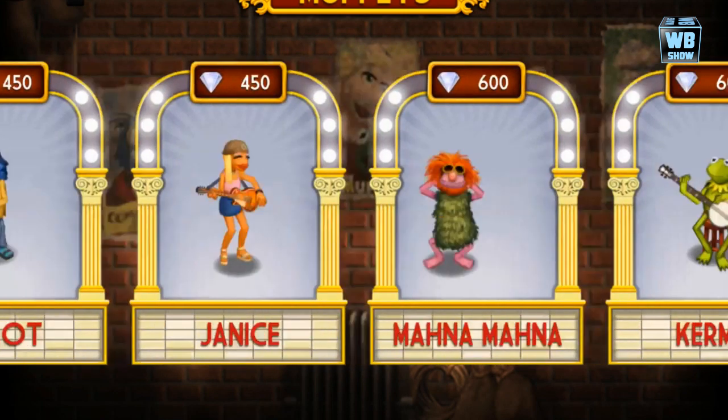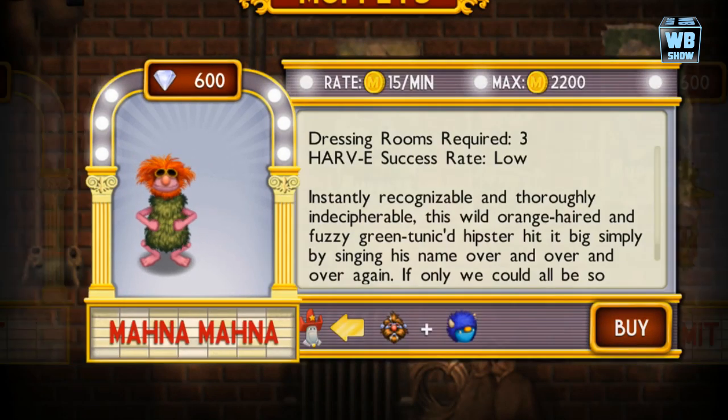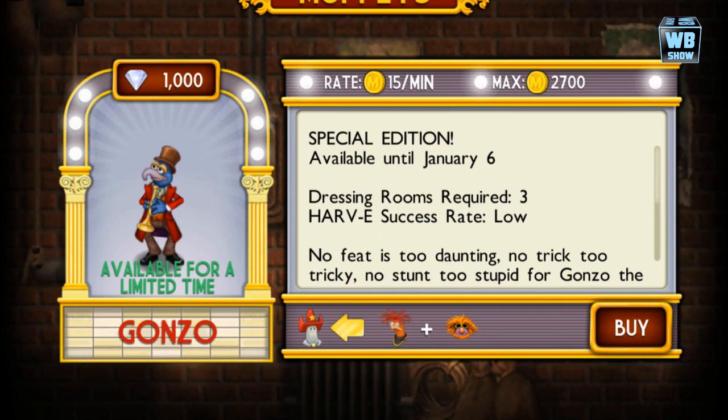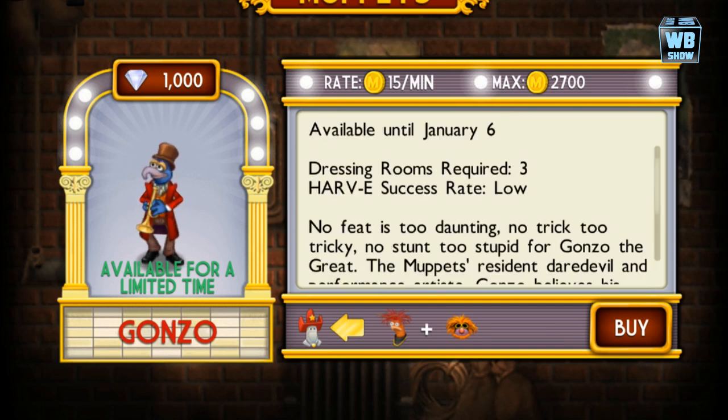How you get one is using that combination, and how you get the other one is using that other combination. I didn't get it yet so there's no way for me to show it, but I just showed you all the combinations you need to get this Muppet. That is about it — it's a limited edition Muppet, so if you haven't gotten it you should definitely get it if you're an extensive collector and want every Muppet in the game, even the limited ones.